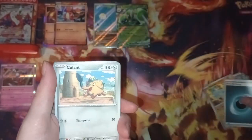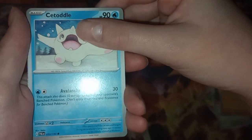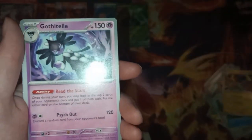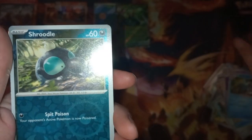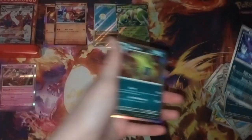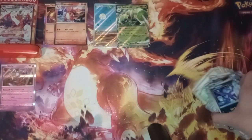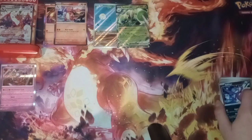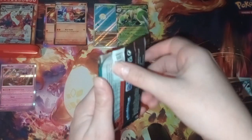I'm gonna go with water — oh, darkness. Qwilfish, Grafaiai, Cyclizar, Shroodle, Raichu, Gothitelle, Artazon, Shroodle again, Sableye — and a Tyranitar Holo Rare. That is pack number three and we didn't get a hit out of that one. Maybe we'll get lucky with an ultimate art from this next pack.